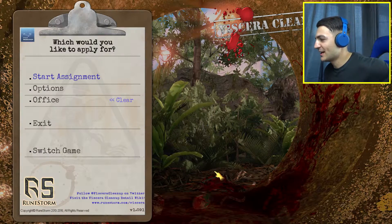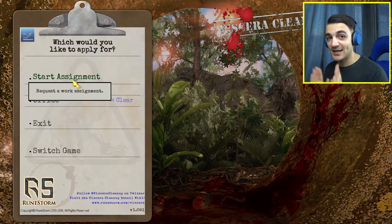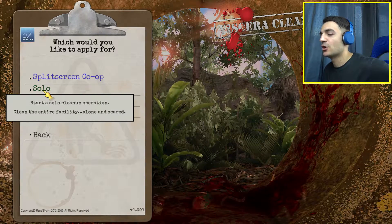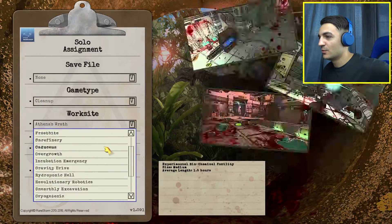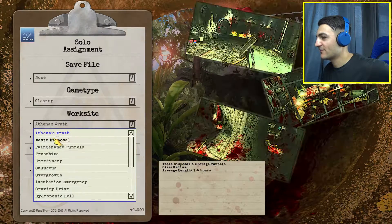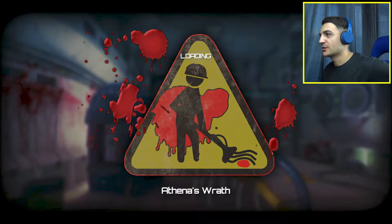So here we are in the main menu, and we have what looks to be like a head, an intestine, and some sort of a jetpack. We're going to start our first assignment without spoiling anything. You can play it in co-op, but we're going Solo Cleanup Operation — clean the entire facility alone and scared. We'll go to Athena's Wrath, size medium, average length 1.5 hours. Wow, there is a lot of time that goes into this game.